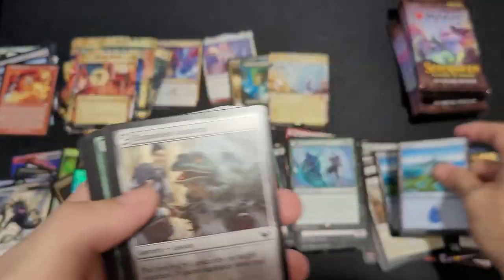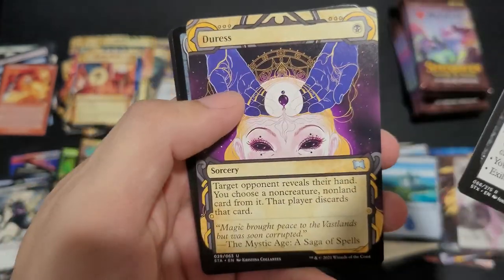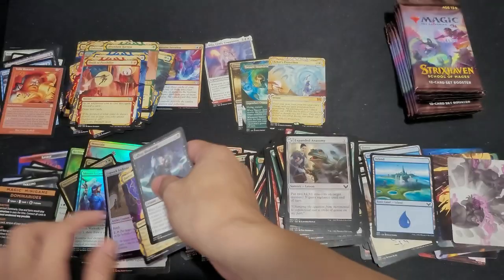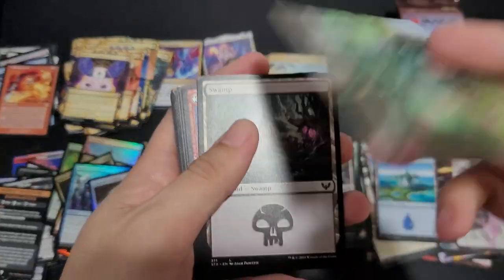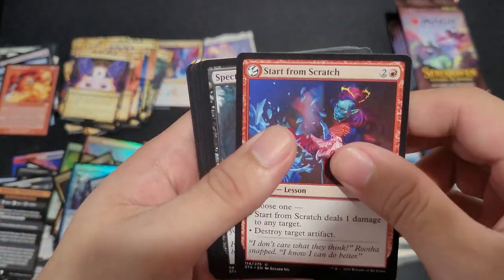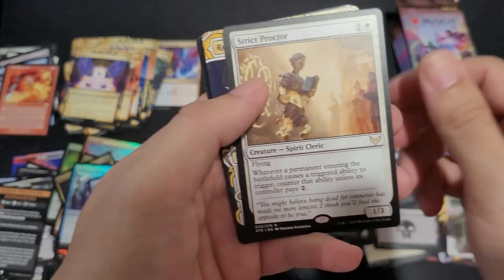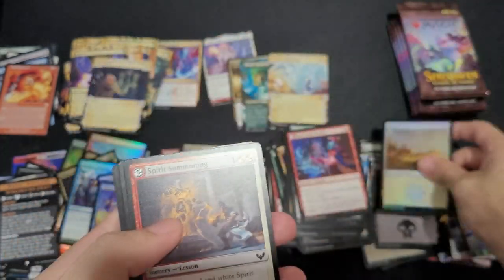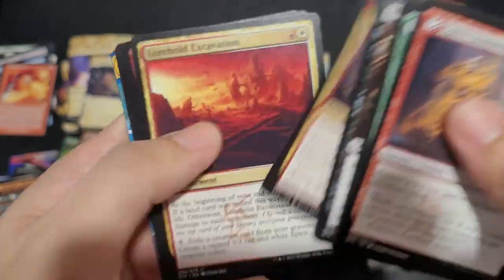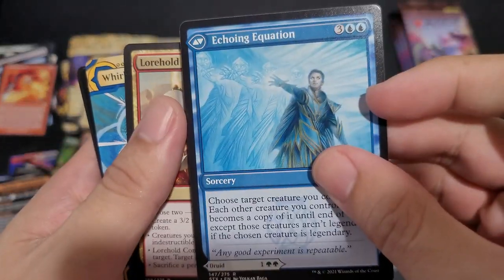I don't think I saw a signature card yet. Island, Expanded Anatomy. Callous Blood Mage, Duress, Cogwork Archivist. Kind of low on the Mythic area. Start from scratch, Reconstruct History, Strict Proctor, Revitalize again, Teach by Example. Foiled Plains, Spirit Summoning, Bayou something, Stonebinder's Familiar, Augmentor Pugilist — which turns into Echoing Equation, or you can flip it.